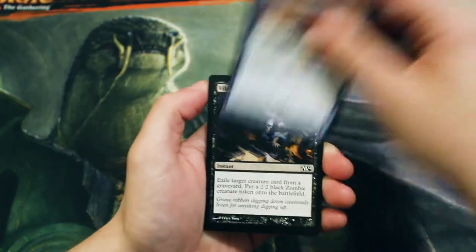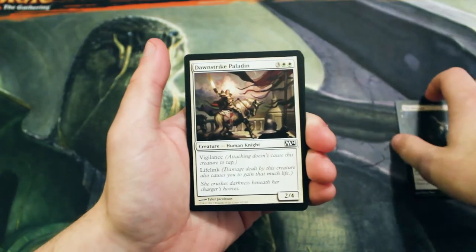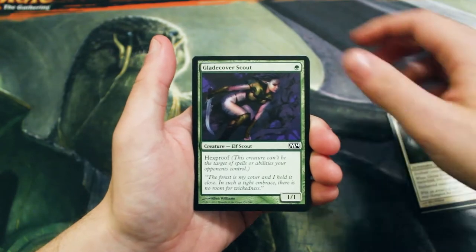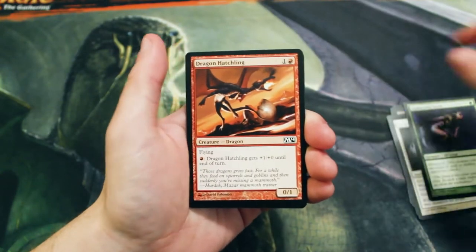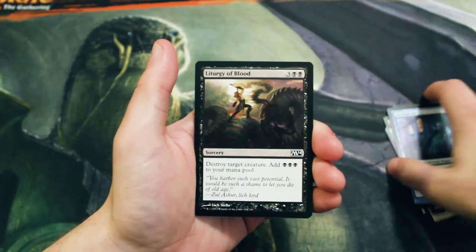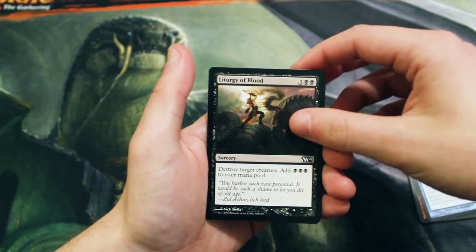Let's kick off our commons with: Zephyr Charge, Vile Rebirth, Dawnstrike Paladin, Divine Favor, Glade Cover Scout, Dragon Hatchling, Merfolk Spy, and Liturgy of Blood — excuse me if I'm saying that incorrectly.